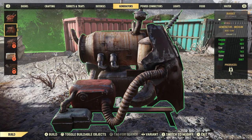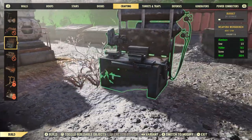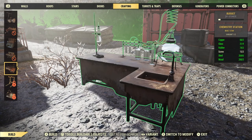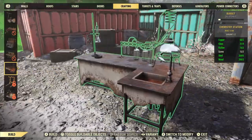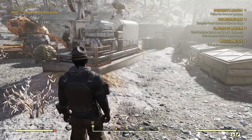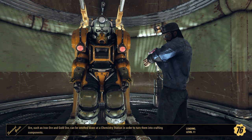How much acid do I have? Let me check crafting. Do I want to spend some on gear repairs? I need screws too. Let me fast travel back to my camp really fast and see if I have enough acid — I think it might take four acid to smelt crystal, but who knows.